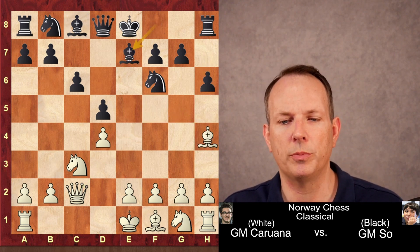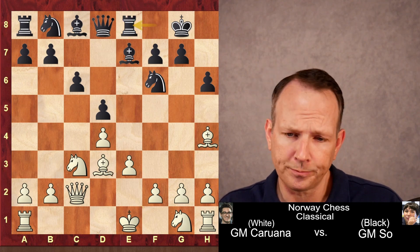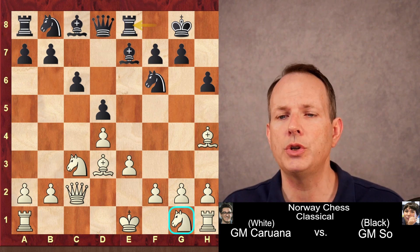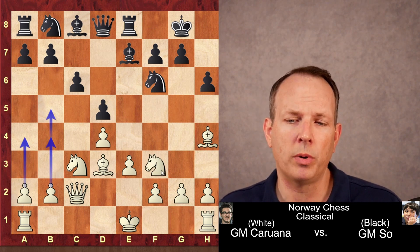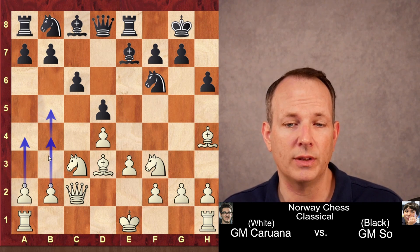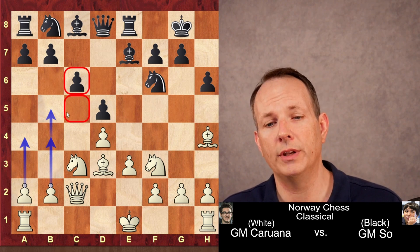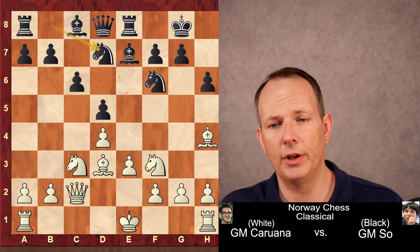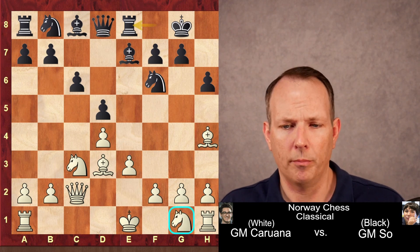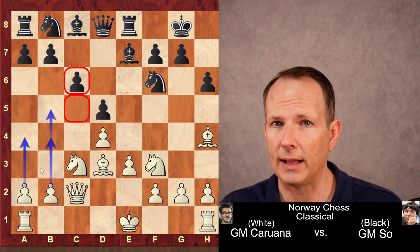h6, bishop h4, bishop e7, e3, castles, and bishop to d3, rook to e8. Now it's decision time — where is Caruana going to develop the g1 knight? He chooses knight to f3. Usually when you play knight to f3, you're aiming for a minority attack by advancing the queenside pawns and creating a weakness, perhaps on c6 and the c5 square. The other option is knight g to e2, with the idea to play f3 and e4, but Caruana plays knight to f3, going for the minority attack.